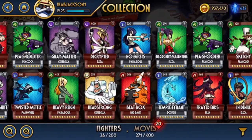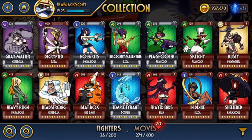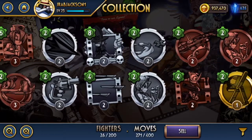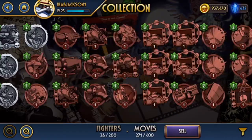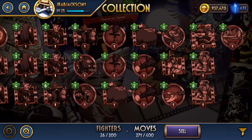Next, we are going to go to the collections. The collection is where you have all of your fighters and all of your moves that you open from your relics. Now, if your collection is not like mine yet, don't fret — it will become like mine, if you put in the hours and time and basically no life. But yes, this is proof that you do not need to spend money in order to play a great game.